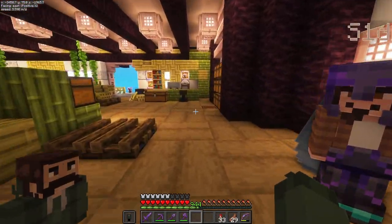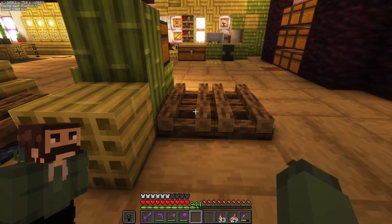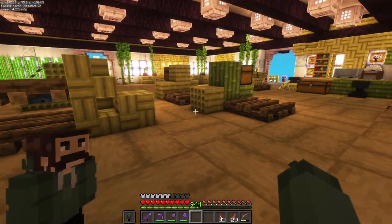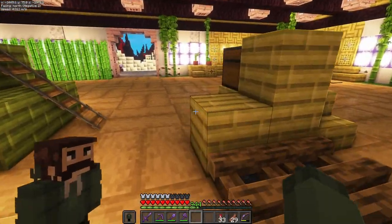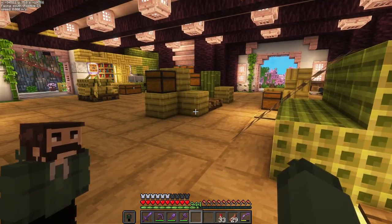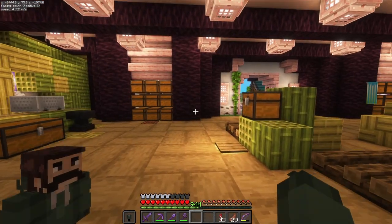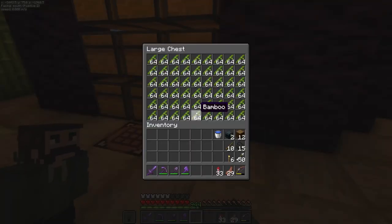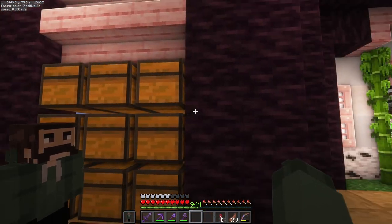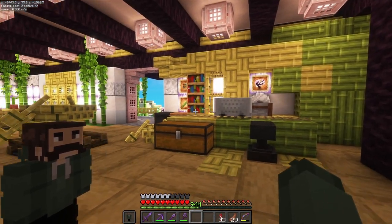Our bamboo processing facility — I thought this was a cool idea. These are campfires put out, but they kind of look like pallets. So I have different stacks of pallets over here with all the different kinds of bamboo wood, basically looking like they're getting ready to be shipped out — being manufactured, if you will. And this is the bamboo storage itself over here. As you can see, we have quite a bit of bamboo already — almost all told, double chests full — and it hasn't been running that long to be honest.